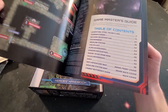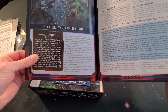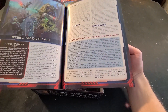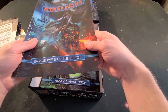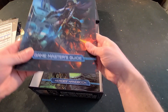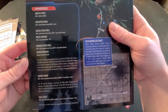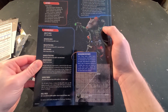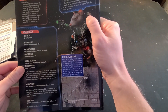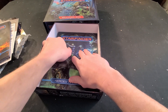This is the game master's guide, which covers the intro tutorial mission scenario — quest, whatever you want to call it. Flip it over and it gives you a little explanation on the back. There's a little space rat with laser beams — awesome.